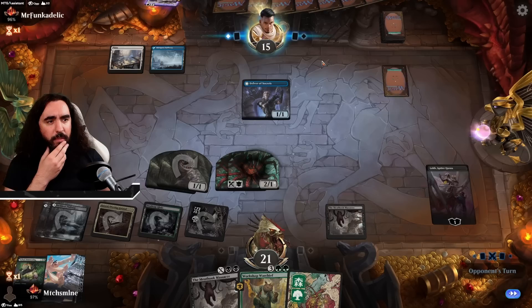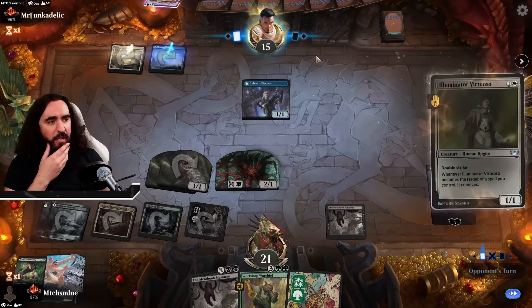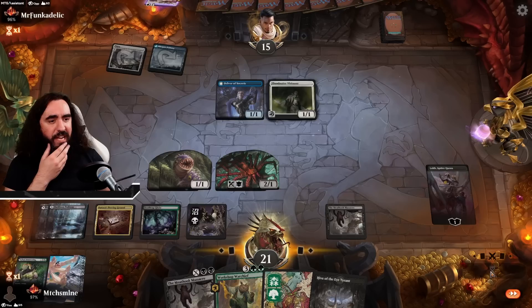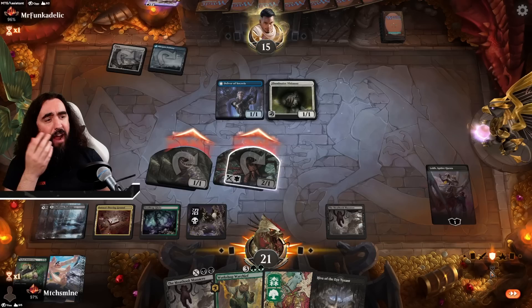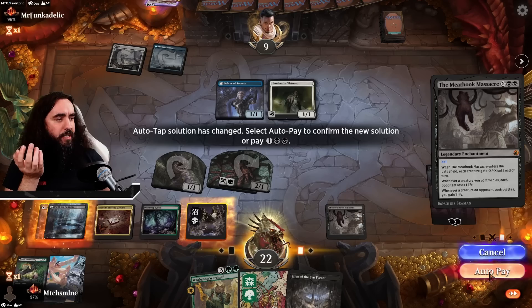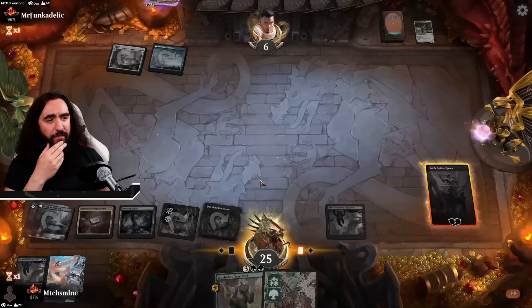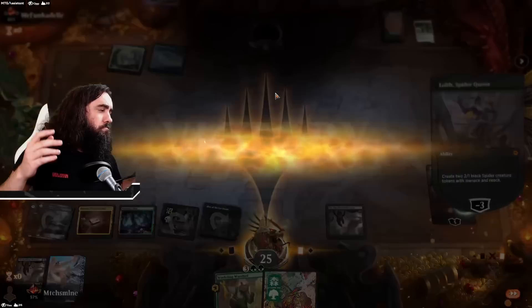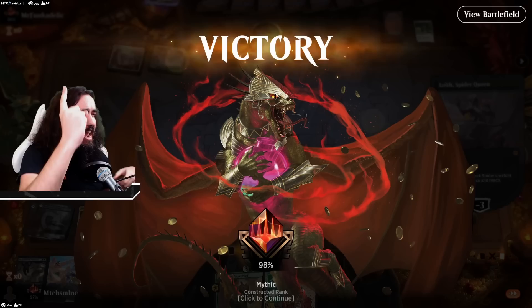I will just block here — they really need like a Slip Out the Back or something. I think we can out-aggro them. That just ain't good enough, my friend. We are attacking in here, dealing the damage. They're preventing one damage — the horror — but you're still freaking getting it. Now we're wiping the board once more — that is just the smartest thing to do here, and play more creatures on the battlefield. We're at 24 life, 25 here, and we have the Hive of the Eye Tarot. So we get a scoop.